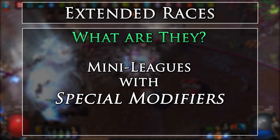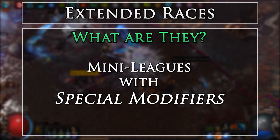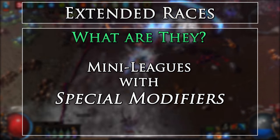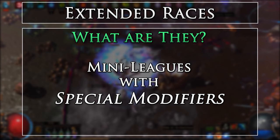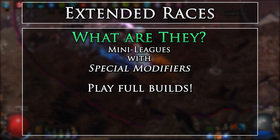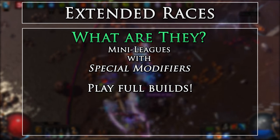Even the regular three-month temporary leagues can be considered as a race to many, whether they are going for first level 100, first Atziri, or other first place completions, while most other official and community races are generally between 30 minutes to a few hours, keeping you in the low levels. Extended races allow you to complete more of the game and create full builds to play. These are a great foray for many to get into the racing scene due to the extra time provided.